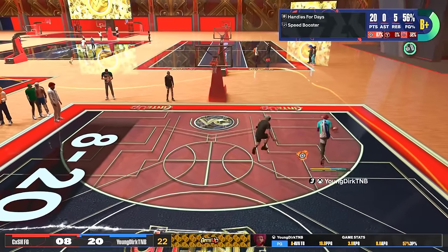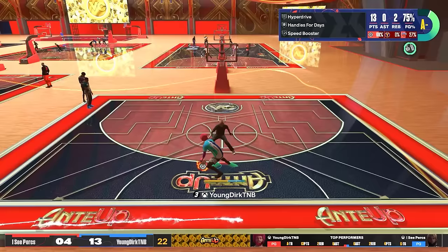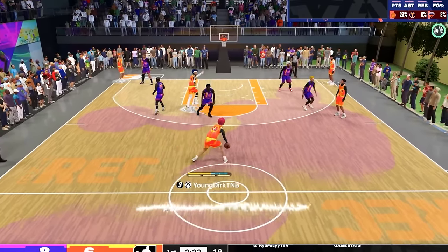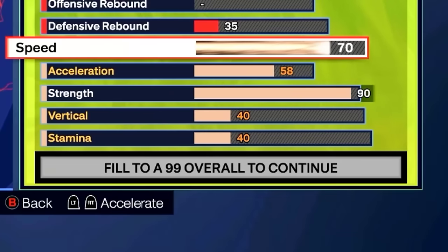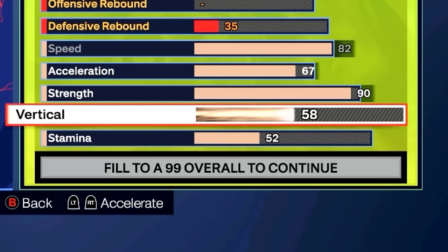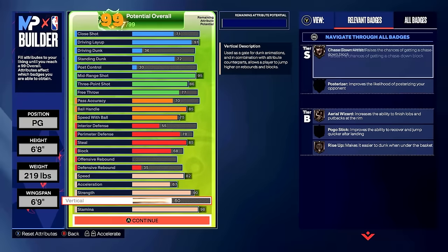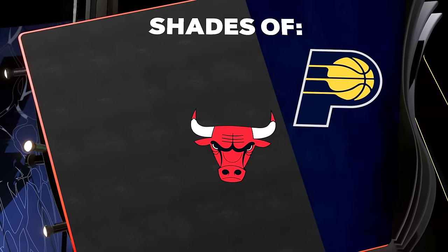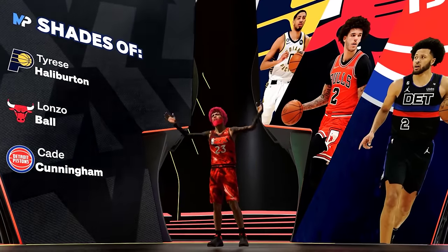If you want a ones version of this build, it's even more insane: drop pass accuracy to 55, get perimeter up to 87 for gold challenger and silver clamps, along with 90 strength and immovable forcer. For the physicals, we're gonna go with an 82 speed, 67 accel, 90 strength, a 60 vertical for that chase-down on bronze, and max out stamina because stamina is very important. Remember, this is just a template — tweak it to your play style and game modes. Also, if you're interested in seeing me in a $500 wager, that video is on screen. I hope you guys enjoyed the video — have a good day, drop a like, it helps me out a lot.